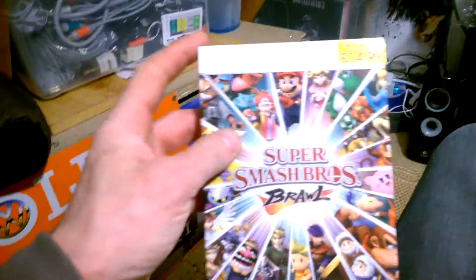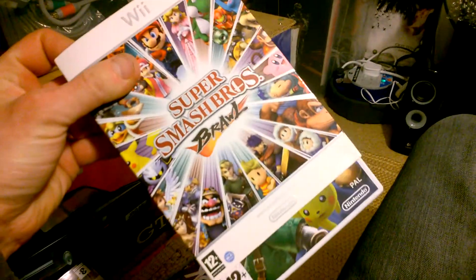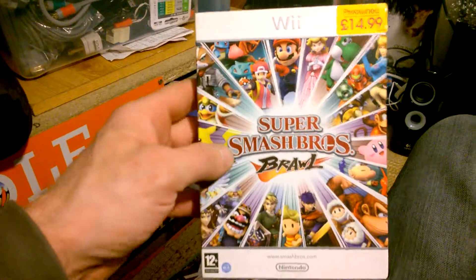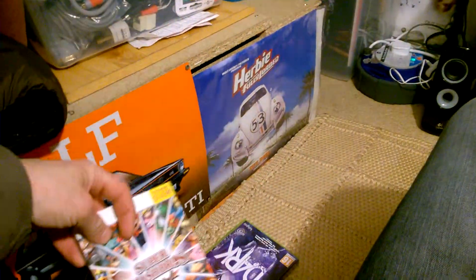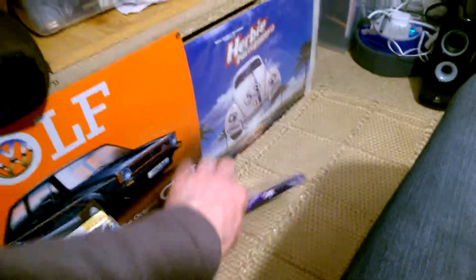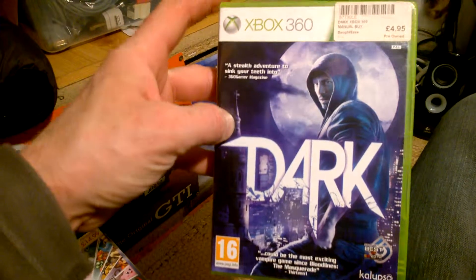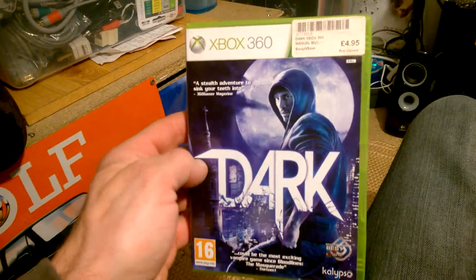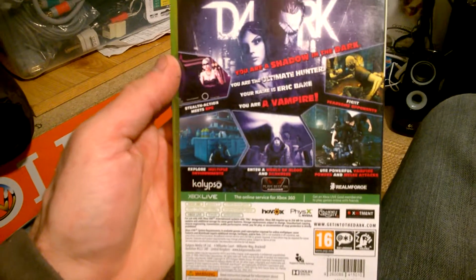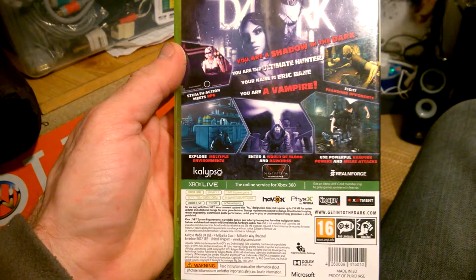And then one I thought I didn't have, but I do — minus the card sleeve: Super Smash Brothers Brawl. £14.99 from Game; that's complete obviously. And then last but not least: Dark for the Xbox 360. I've just fancied the look of this one. You usually see this for like £8 plus, but I got this for £4.95. That's a one player game released in 2013.